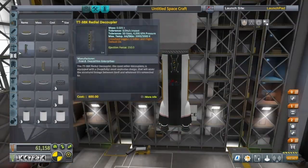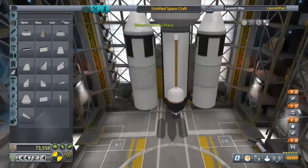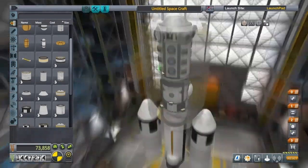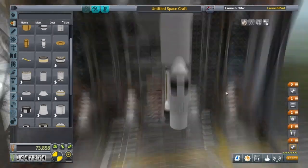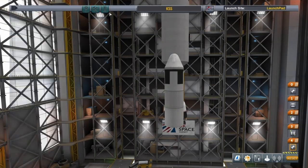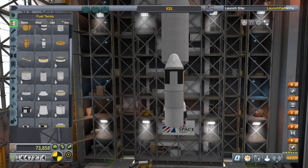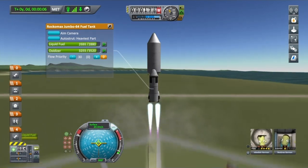I like to add quite a lot of fuel to these because obviously without the Delta-V calculator you're just never too sure, so it's always nice to have a little bit too much. Also, autostruct the heck out of everything and make sure you've got a scientist in that science bay, otherwise you're not going to be able to do much science.